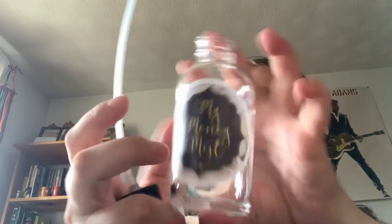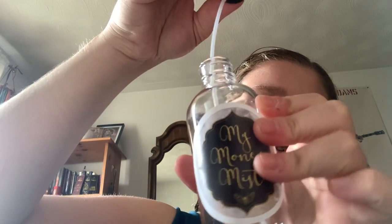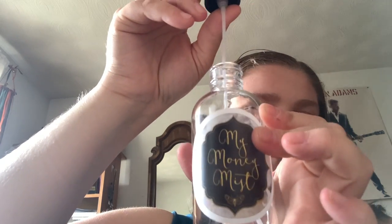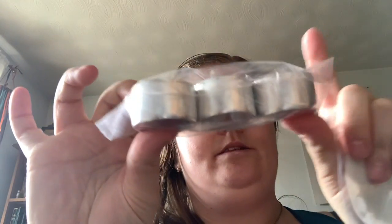This is like burlap - it's like a rough type of thing. You get the money mist. This one you're obviously gonna have to cut down to size. You also get citrine chips and three tea light candles.